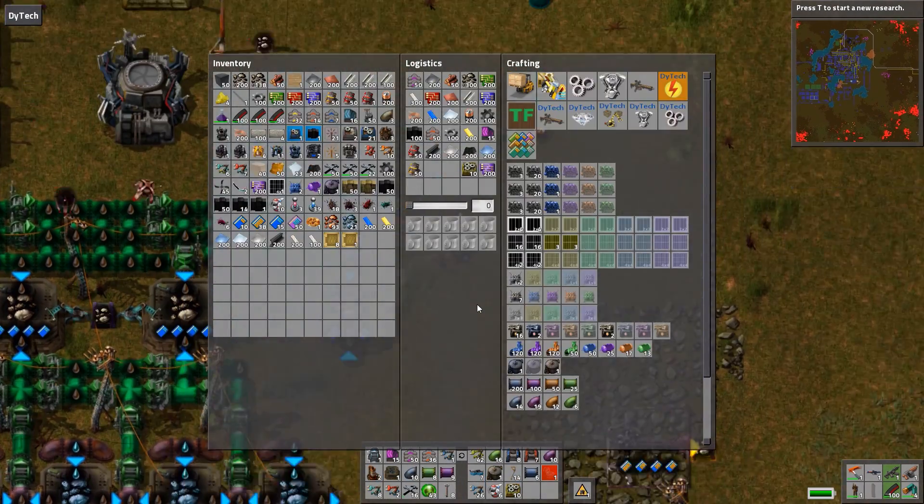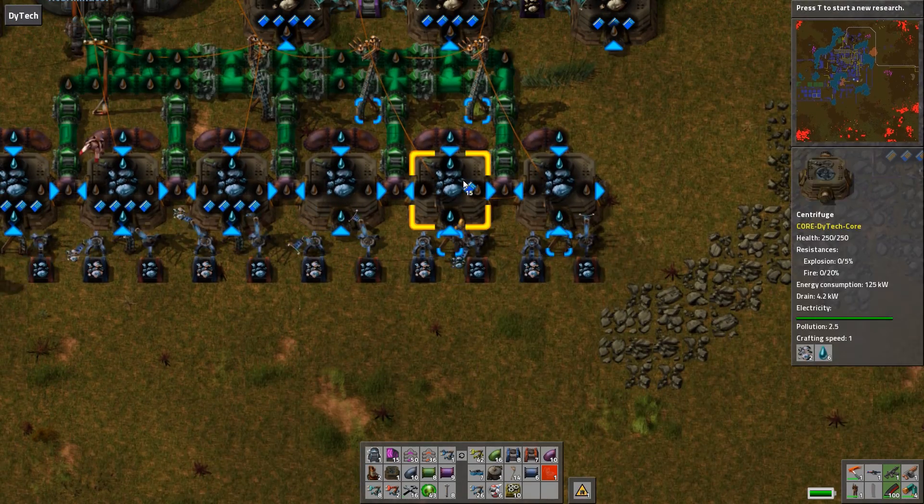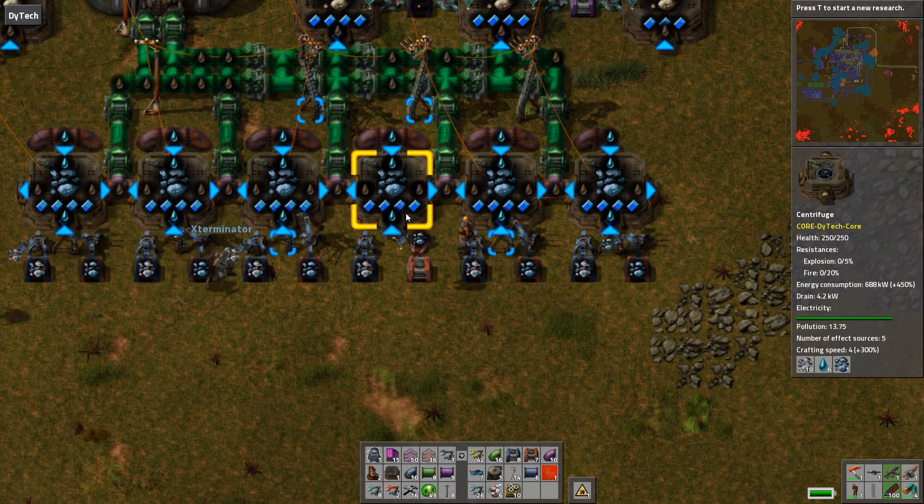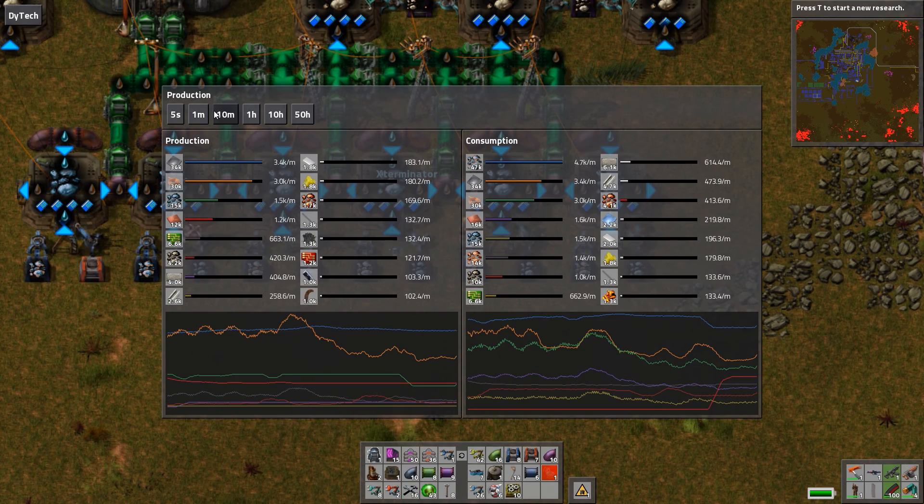By 'fixed' we mean the tanks are no longer being backed up with sludge, except for the side tank — that's because it's not being pumped out, but it's still going down eventually. And this area is fixed too by doing pretty much the same ridiculous thing.